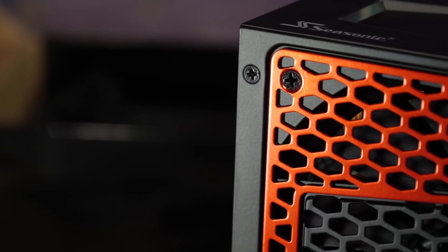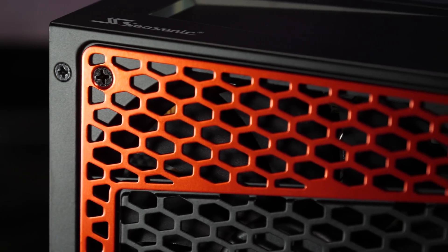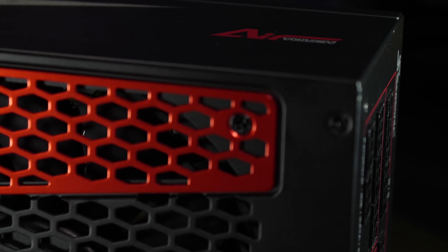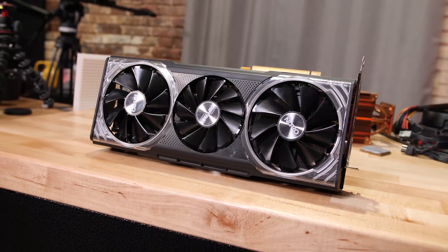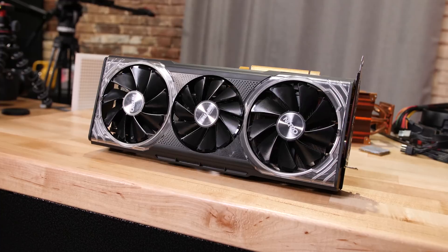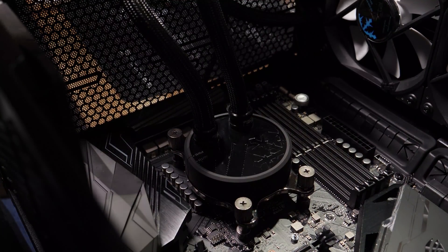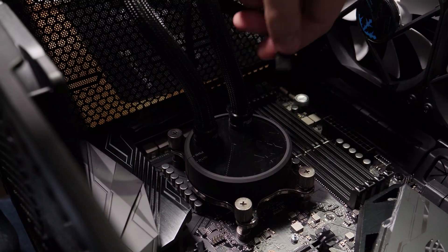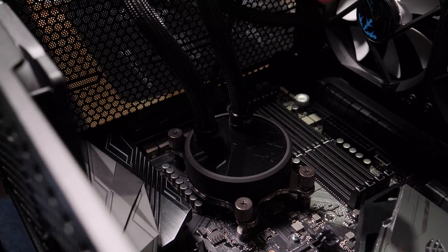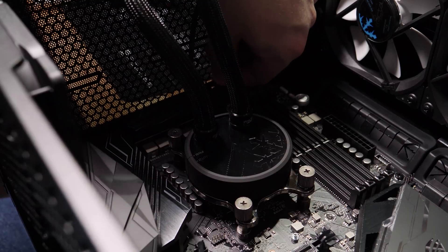I've got a crazy overkill 850 watt Seasonic power supply in here, so I can run multiple graphics cards including the Sapphire Vega 64 Nitro Plus Edition, which is the nicest Vega 64 card you can get pretty much. For CPU cooling, I've got the massive overkill Celsius S24. But if you're going to build a Ryzen system, I'd recommend just using the box cooler that comes with the Ryzen CPU — you really don't need an aftermarket CPU cooler.